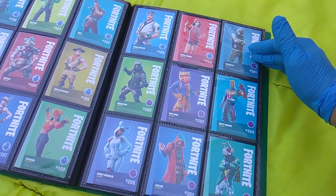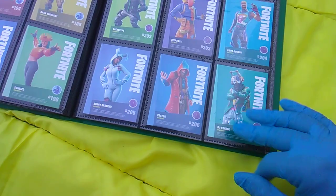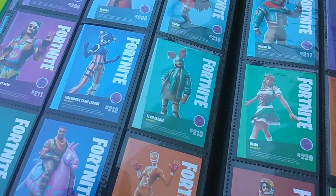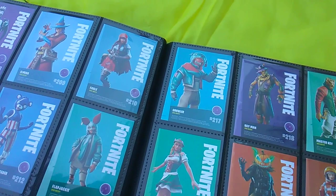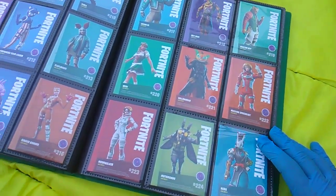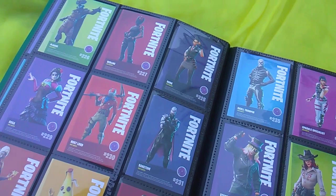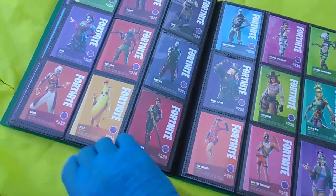Anyway, 201: Abstract. Archetype. Beef Boss. Bright Gunner. Bunny Brawler. Caster. DJ Yonder. Dusk. Elmira. Fable. Far Out Man. Fireworks Team Leader. Flap Jackie. Ghoul Trooper. Giddy Up. Ginger Gunner. Growler. Hayman. Master Key. Heidi. Hollow Head. Mission Specialist. Moon Walker. Moth Mando. Nara. Plague. Red Line. Rook. Rosa. Rust Lord. Sanctum. Ember. Peely. Shadow Ops.